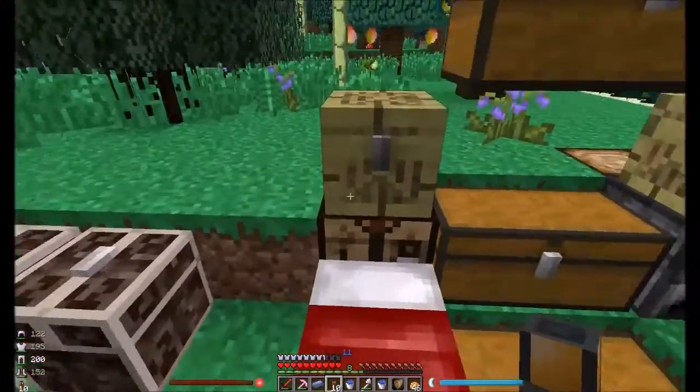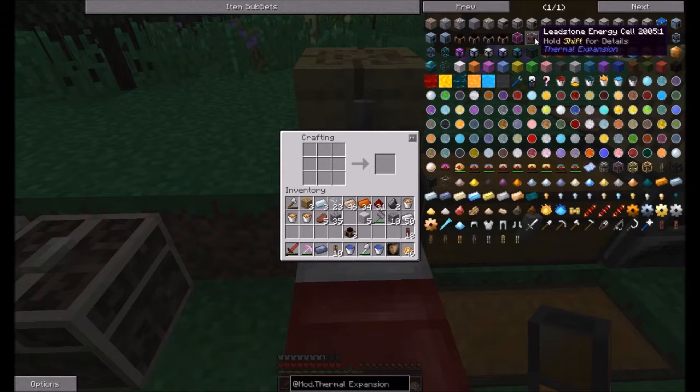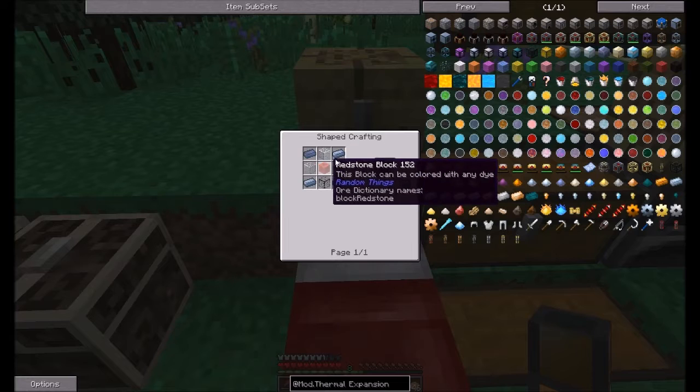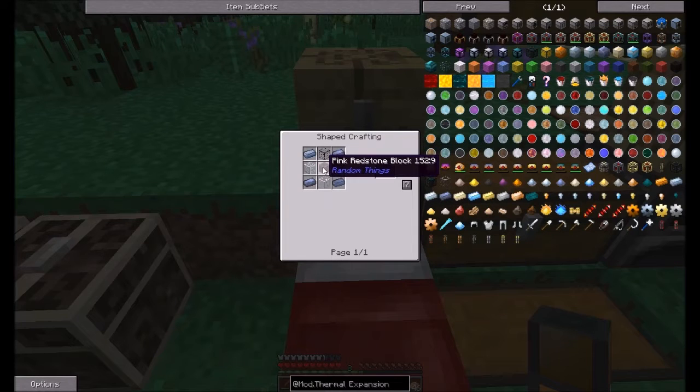I wonder if we can make a power source yet — I don't think we can. An actual frame — leadstone, like that. Black lead, just regular glass. White, blue redstone, white redstone — I didn't know they had colorful redstone. That's crazy.